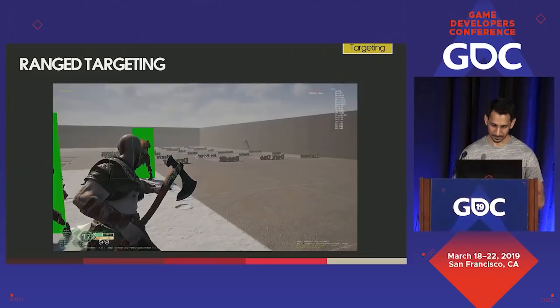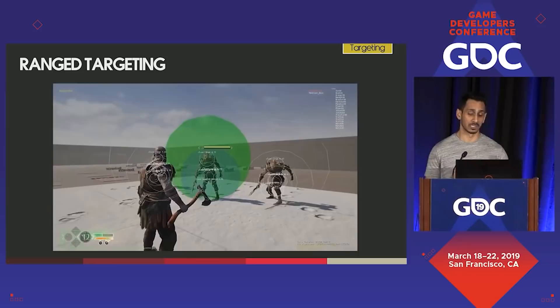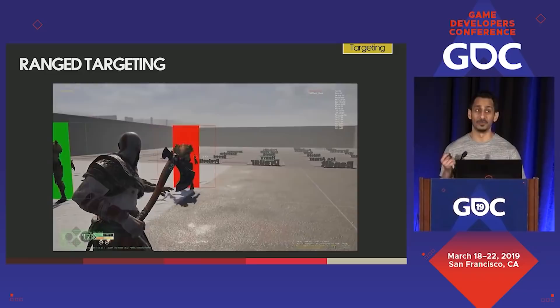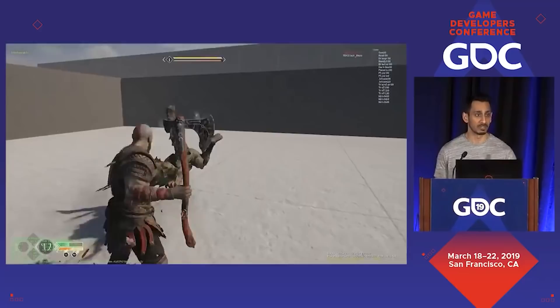For our ranged combat targeting, we looked to shooters for guidance on building both aim friction and zoom snapping. Aim friction refers to the system slowing the reticle over targets as you pass them by. Zoom snapping is a system which snaps the reticle directly to a nearby target when you pull aim. Both of these systems were tuned very liberally, as we wanted to encourage players to mix ranged and melee attacks easily without hassle — Kratos could both swing and throw while attacking an enemy fluidly.